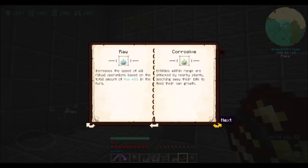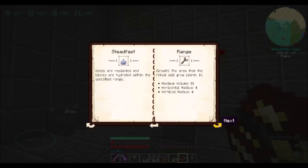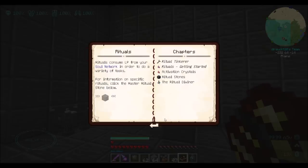This is where you can modify certain Rituals with Will. Normal Will increases the speed of all Ritual operations based on the total amount of Raw Will in the Aura. Corrosive makes entities within range attacked by nearby plants, leeching away their life to feed their growth. Vengeful increases the rate that a Growth Tick is successful. Destructive increases the maximum growth range of the Ritual based on the total amount of Destructive Will in the Aura. Seeds are replanted and blocks are hydrated within the specified range. You can modify the growth range with your Ritual Tinkerer. I might want to play with the Wills just a little bit, just to see how that works.